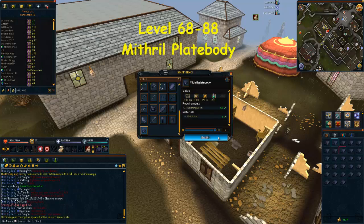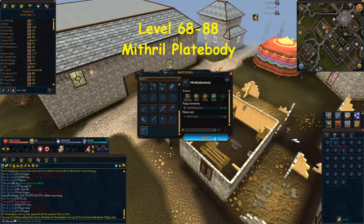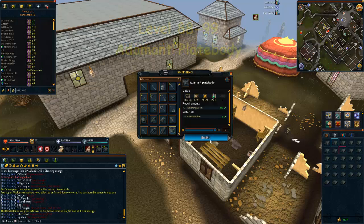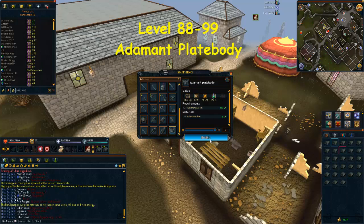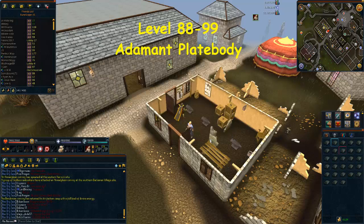From level 68 to level 88, you're going to be making Mithril Plate Bodies at 27 gold coins per experience, and you'll need to make 15,123 of these. From level 88 to level 99, you're going to be making Adamant Plate Bodies at 35 gold coins per experience, requiring around 27,800 to get from level 88 to 99.